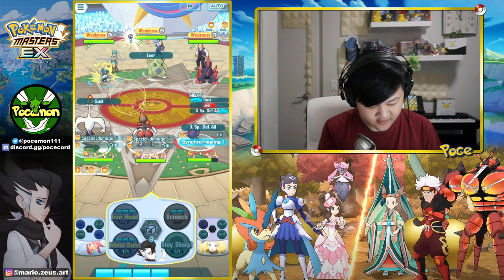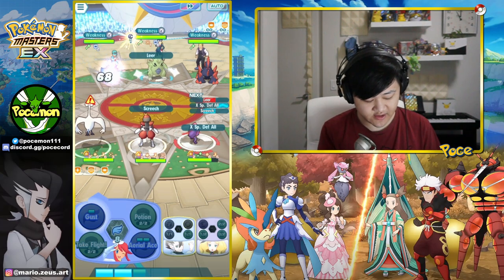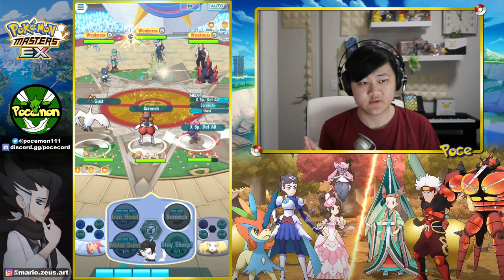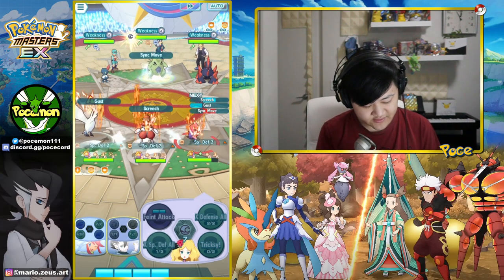So here's that Leer. Again, we have to wait for them to use their Sync move first before we do any of the Metal Burst stuff, because we can't counter Sync moves. So I'm just going to throw some extra Screeches in there.